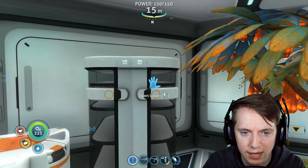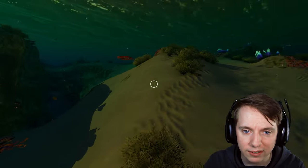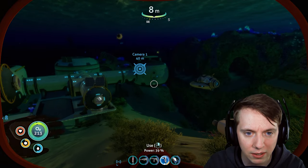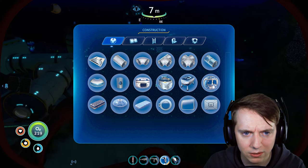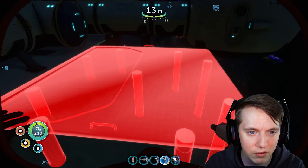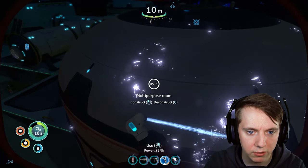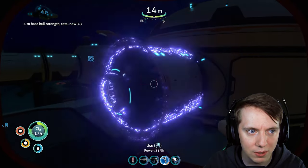As those are potentially breeding, I want to get the rest of these resources because I have something in mind. I always thought, ever since I went to the Degasi cave, getting some of those crab squids in an alien containment would be super cool to do. The issue is I don't know how big the alien containment needs to be in order to have those things in there, but we're going to give it a shot.